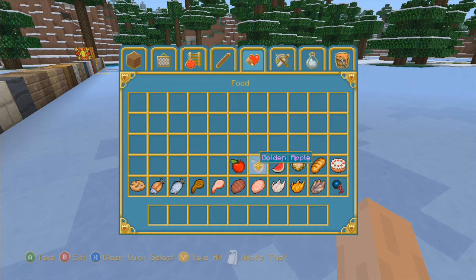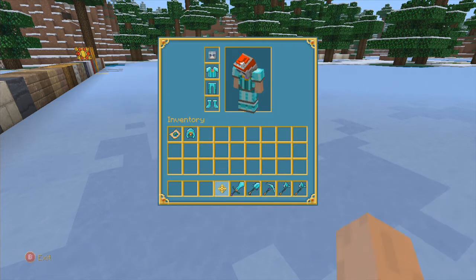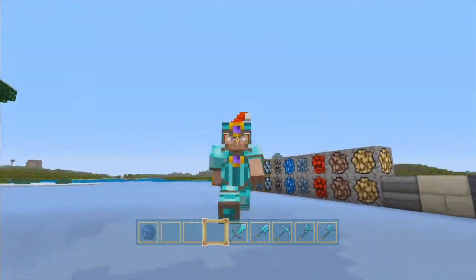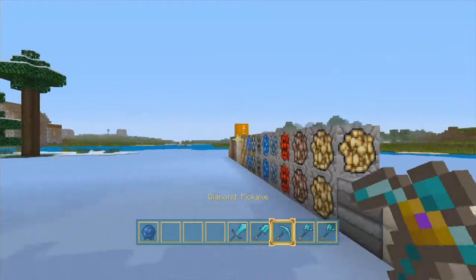Oh my god, this looks the best — look at all this stuff. This armor is just awesome. Look at that armor! Look at these tools — bam bam. Shovels, this pickaxe — look at that.